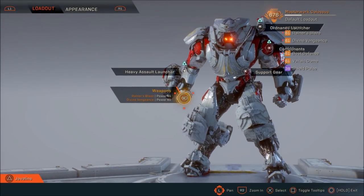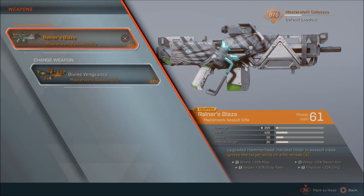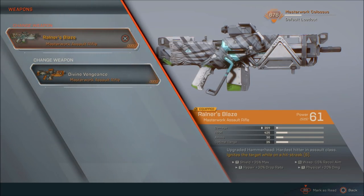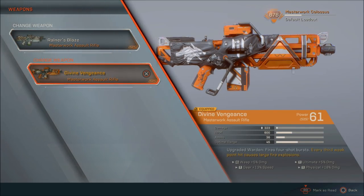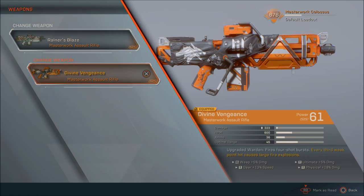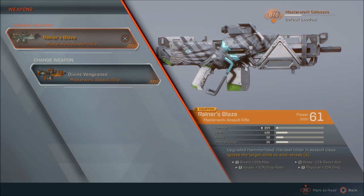When we look at the weapons, I'm using Ralna's Blaze and Divine Vengeance. Divine Vengeance is my go-to weapon — it's amazing. Its perk reads: every third weak point hit causes large fire explosions. Now, this doesn't prime, but it does a hell of a lot of damage. So after you've primed the target and detonated, just use this and blow the living crap out of stuff. Ralna's Blaze is amazing for stuff at distance — land five hits and you put a fire debuff on it, so it takes damage over time and you can detonate from far away. You've got a weapon that can prime and a weapon that can explode.